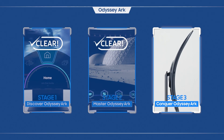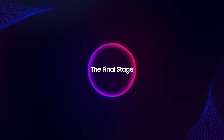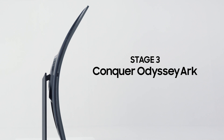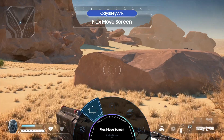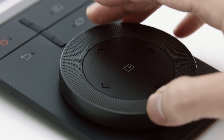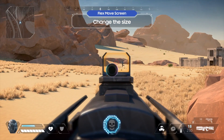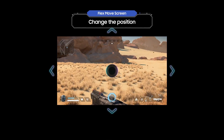Learn the hidden features of Odyssey Ark in the next stage. In this final stage, Odyssey Ark's hidden skills will help you to be a dominant winner. Press the Menu button and turn the wheel to the left and select Flex Move Screen. After pressing the button in the center of the dial, try rotating the Ark dial. Now you can see an enemy that was hidden before! Click one of the arrow keys on the Ark dial to move the screen wherever you want.